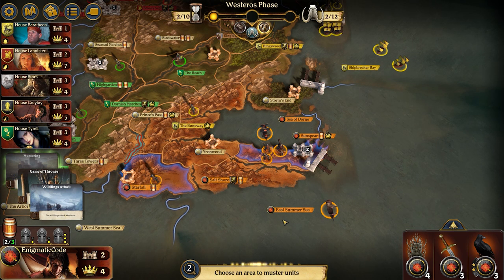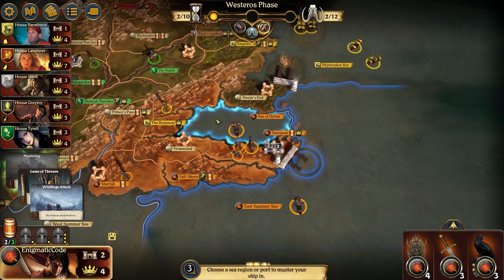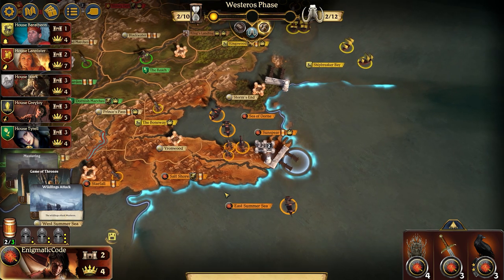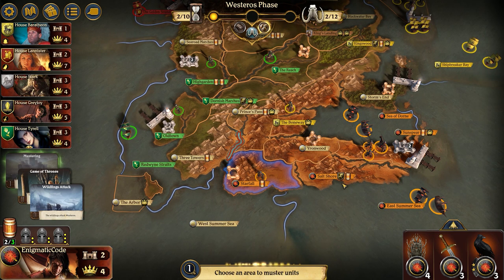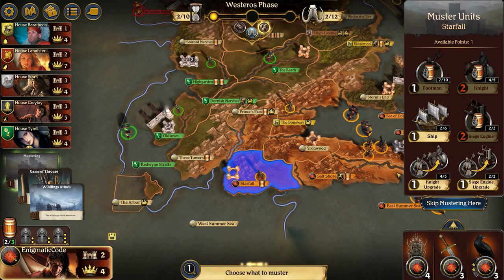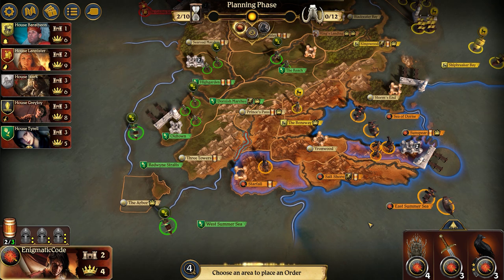I end up getting lucky here with a mustering during the Westeros phase. I'm going to take a ship in Sunspear and move it into Sea of Dorne to provide support to the surrounding core. I'm going to put another ship out into the East Summer Sea — that will help defend against Baratheon trying to come in. You could also put it into the port if you wanted a more consolidated power area earlier. Over in Starfall it gets a little trickier — I'd like another footman to spread out, but I'm going to go with a knight to continue discouraging aggressive moves from Tyrell. Going into round 2's planning phase, if you didn't get mustering during the Westeros phase, you may just want to muster within Sunspear and hold off on this strategy for another turn.